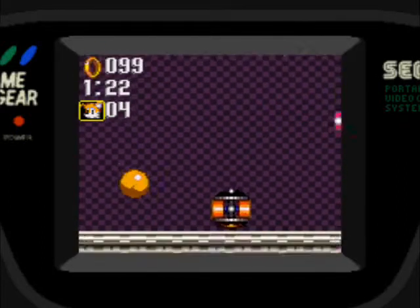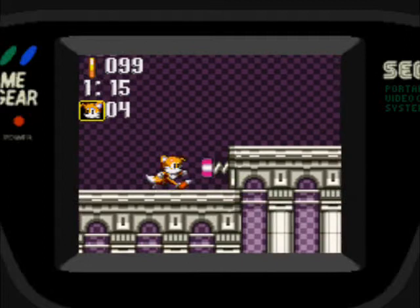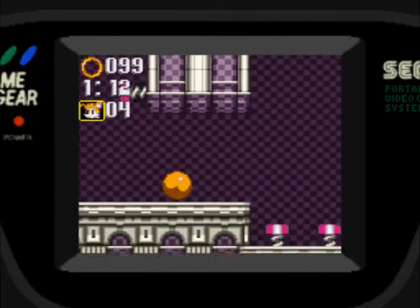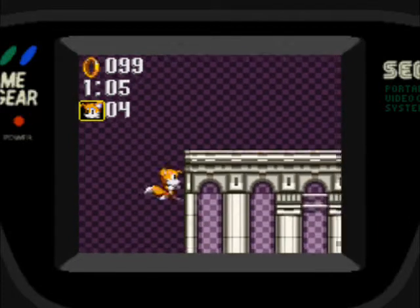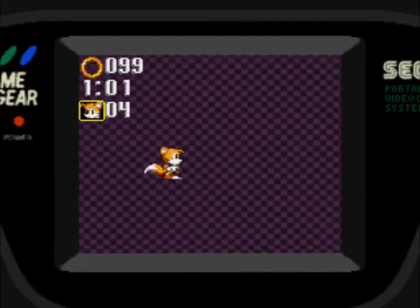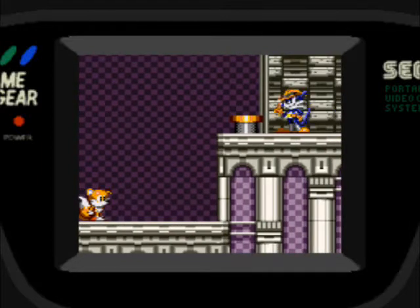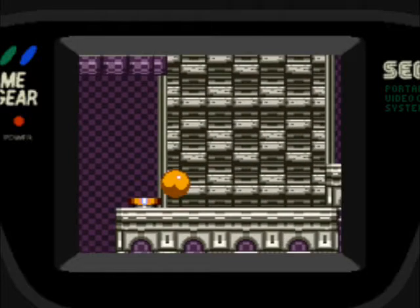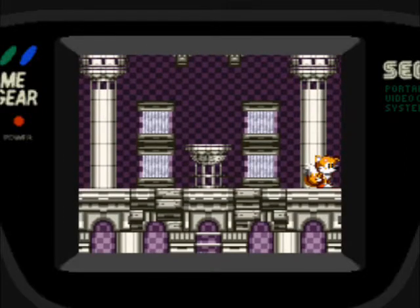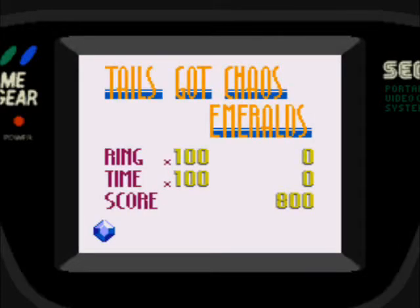Una vez que llegamos al final, nos encontramos con Fang the Sniper, Nack the Weasel, como quieran llamarlo. Nos toca un botón pero le tiraron fuego a él, y no nos enfrentamos contra él directamente; nos da la primera esmeralda sin problemas. El primer nivel, bastante fácil la verdad.